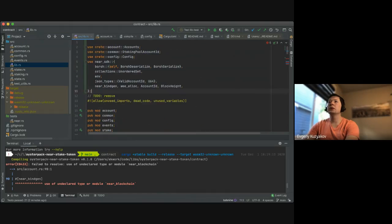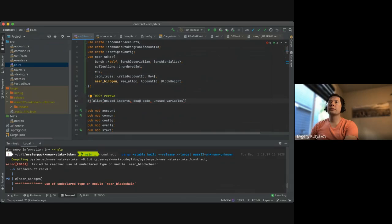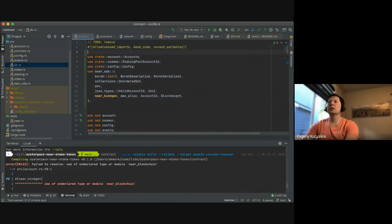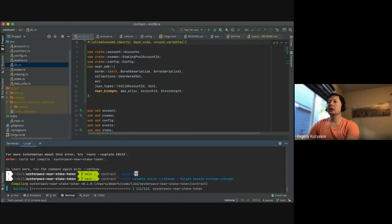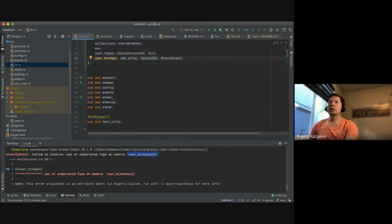Let's try to move all imports out. Maybe near-sdk is broken for some reason, or some dependency was published incorrectly. Let me see if I can still compile something. Okay, while I'm checking, let's continue reviewing the code.